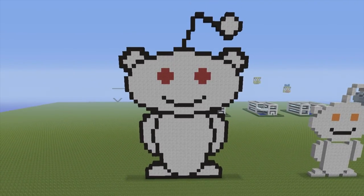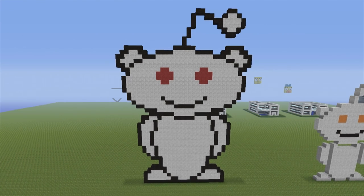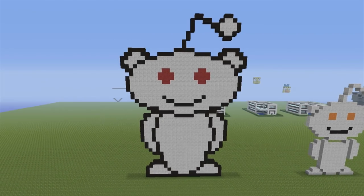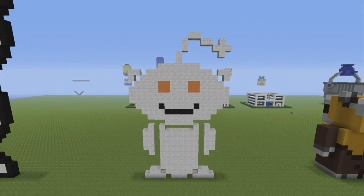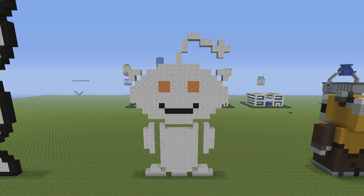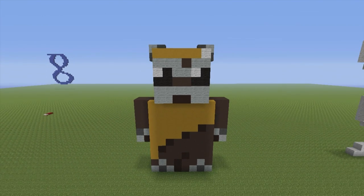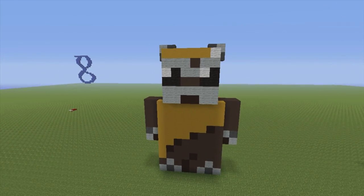This is the Reddit logo. A tutorial exists on the channel if you're into Reddit or logos. Big, nice, white alien. Here we have the 8-bit version of the Reddit logo — a tutorial doesn't exist for this, nor will it ever. Next to that we have an Ewok statue, which a tutorial does exist for. Nice little cute Ewok statue, I love this guy. I don't know why he's facing the wrong way, but he is.